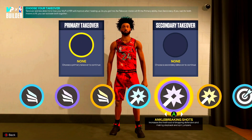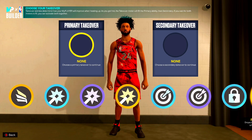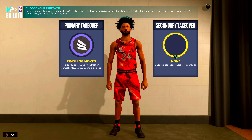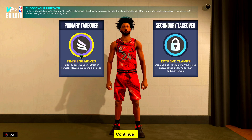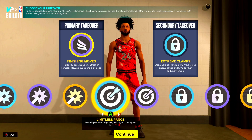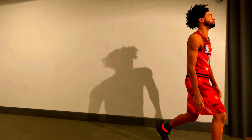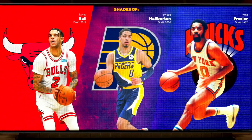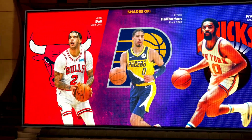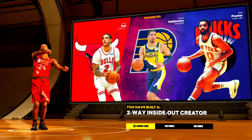For takeovers you get all the good ones — slashing, pull-up precision, spot-up, and lockdown. On the one-court I run extreme clamps for the badge drop combo, but if I'm having fun I go limitless range number one and finishing moves number two. The build came out as a two-way inside-out creator — comparisons to Alonzo Ball, Tyrese Halliburton, and Walt Frazier.